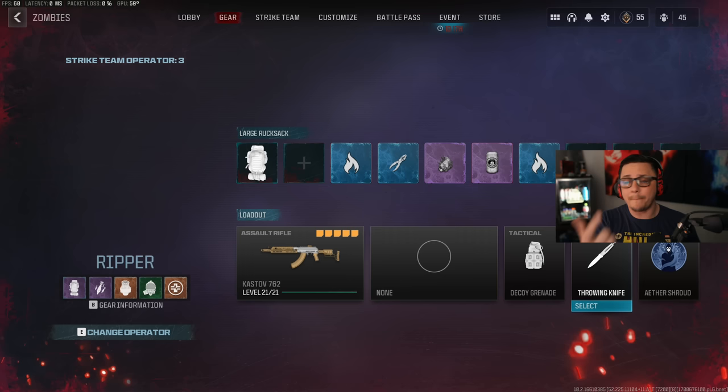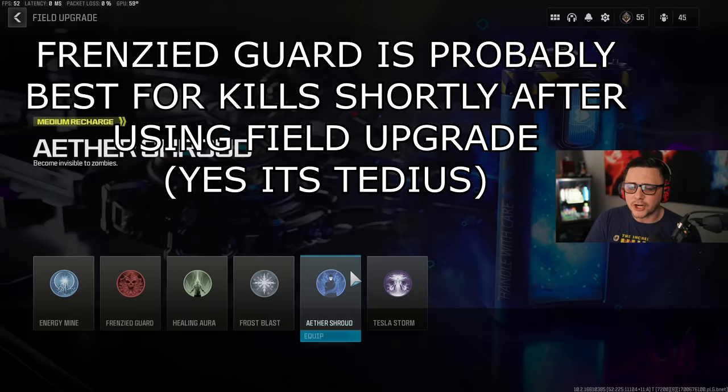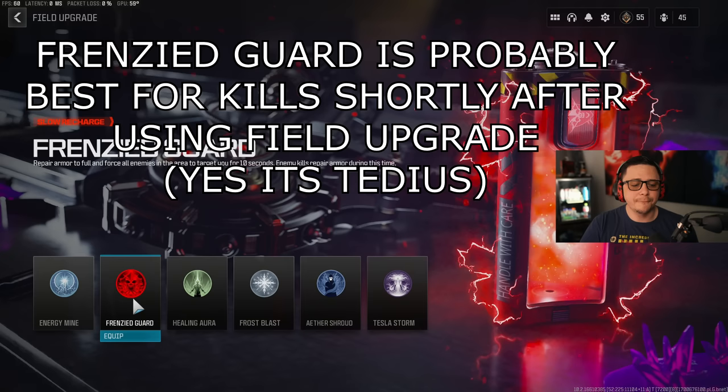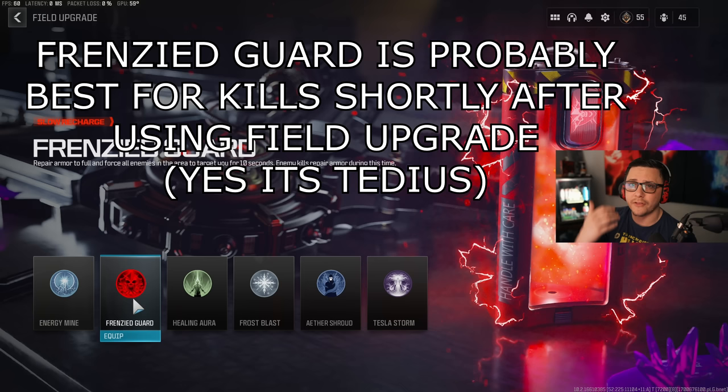If you want extra mobility, switch to your hands and you'll get a little extra speed on top of maybe having Stamina. Aether Shroud is pretty good — it can get you out of a sticky situation, just use it when you're about to get into trouble. Frenzy Guard is good too, especially if you want all the zombies to aggro you. It replaces your armor, so you can pop it whenever you want to restock and save your plates for when you actually need them.